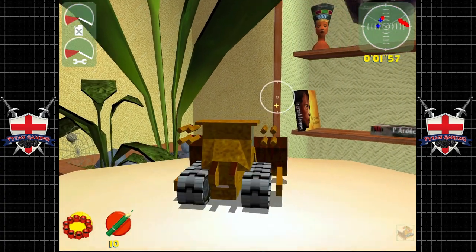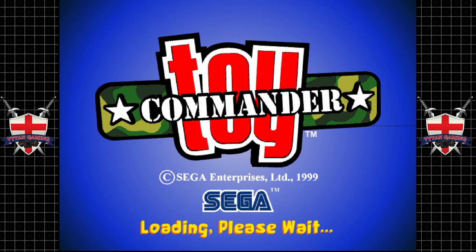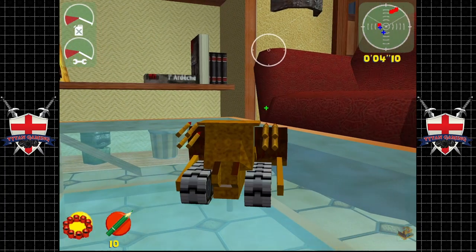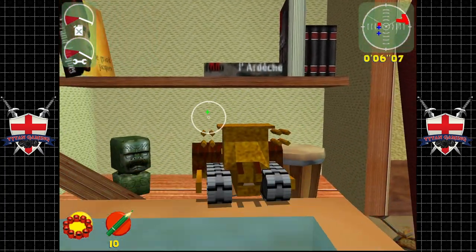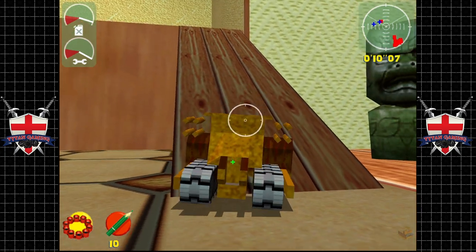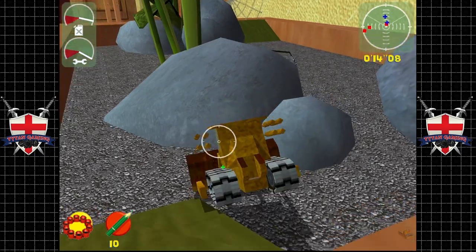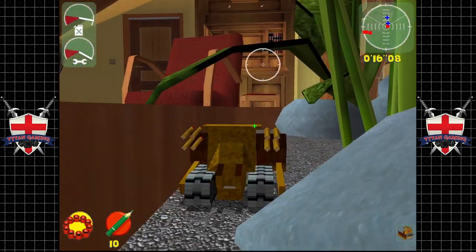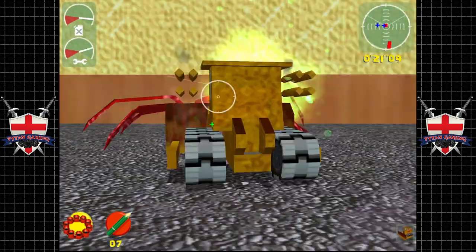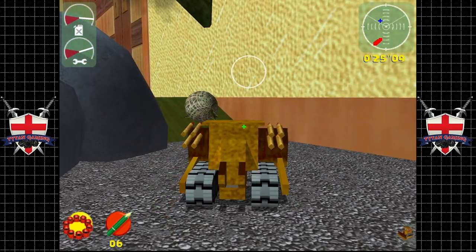There's lots of bugs here. We're going to get the flyby and use this vehicle — it's powerful, it's fast, and it has quite a lot of armour. We're only going to use it for one thing: to squash this bug, and also save the helicopter.